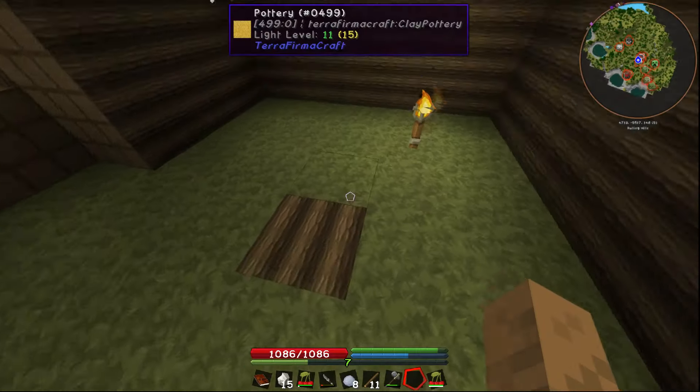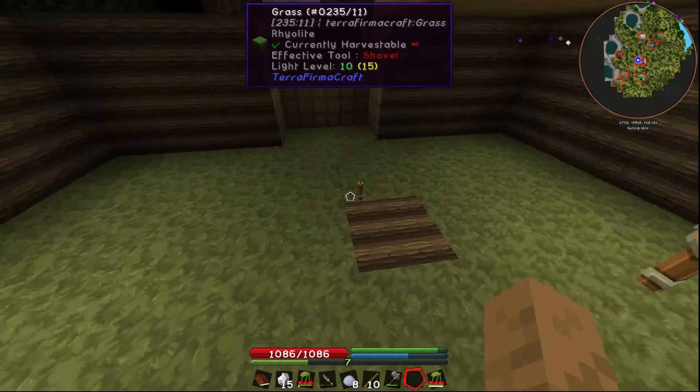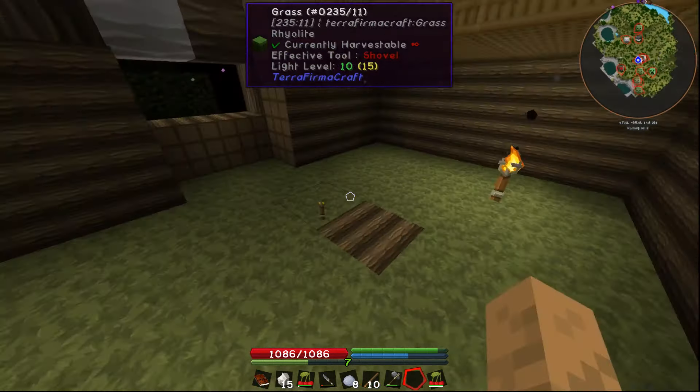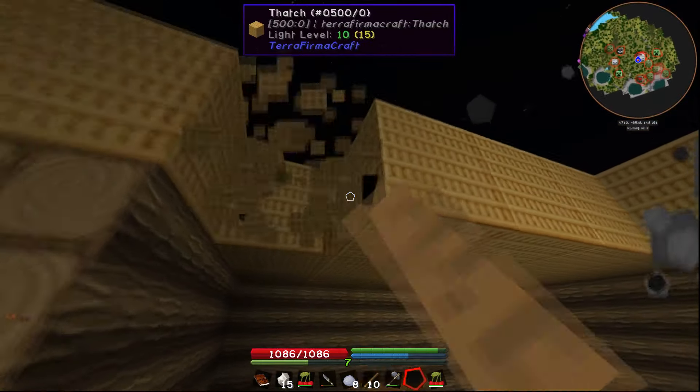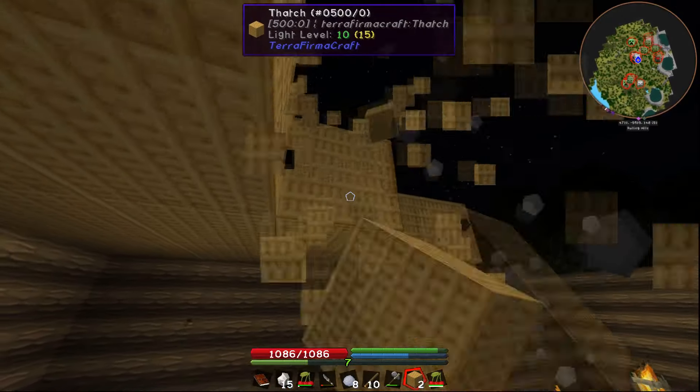Now I should be able to - I probably shouldn't have done that. Let's drop a torch on it. Look at all those delicious sparks coming off of it, and that should start a fire. We're going to go ahead and move back this thatch because I'm afraid it's going to catch on fire and burn our house down.